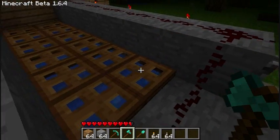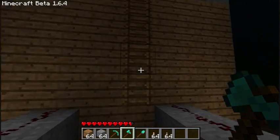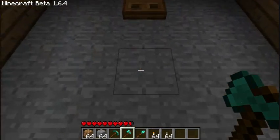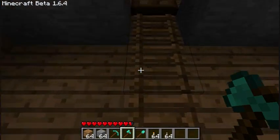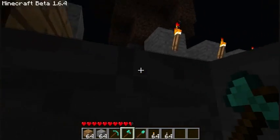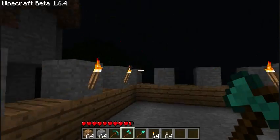Trapdoors work like this — they're like a half of a door, but they open up and down like this. One of the ways you can use them is as an entry to your house, which is very usable, very nice. Instead of just having an open hole, it's closed, so no monsters can go down through it.